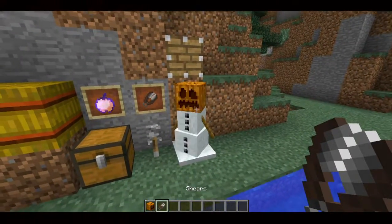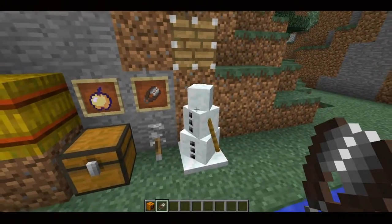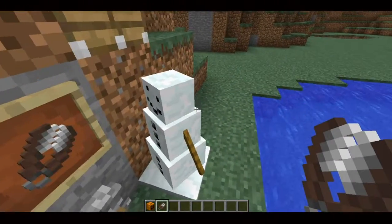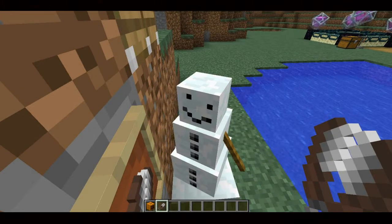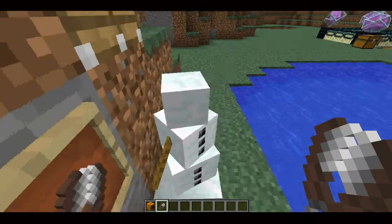What I have the snow golem here for is, if you take some shears to a snow golem, you can actually remove its pumpkin head and you just have the snow head, which is pretty cool. You don't get the pumpkin back, but you've got yourself a pumpkin-less snow golem.